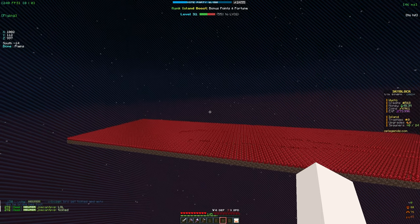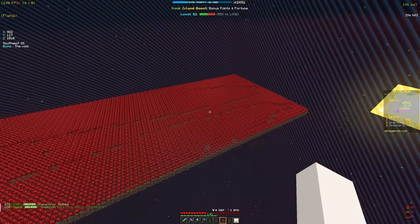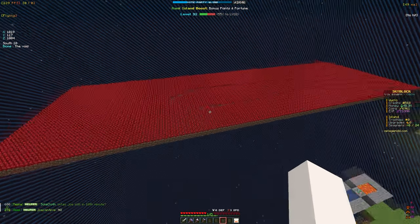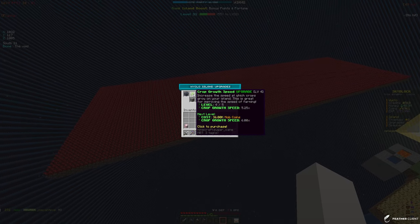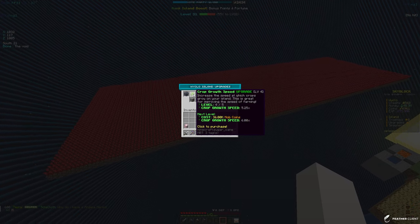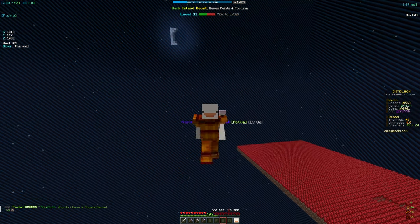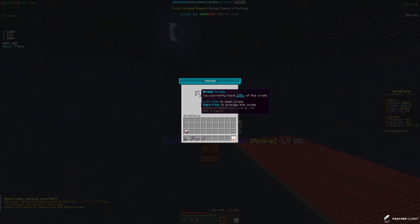I also expanded the nether war farm a little bit so it is a lot bigger now, giving us a lot more nether war to work with. We also got another tier to our crop grow speed, which is now at four out of five. We're looking to get it to five out of five, and we just need 36 mob coins to do that. Let's open up some crates and maybe get some mob coins.